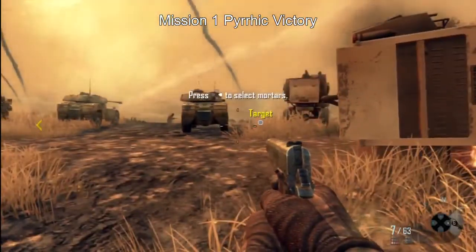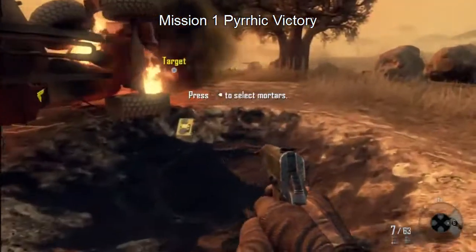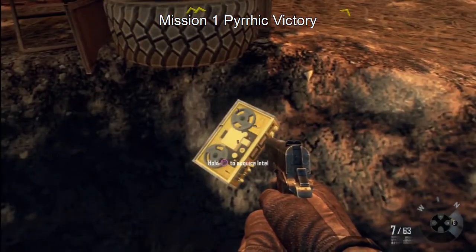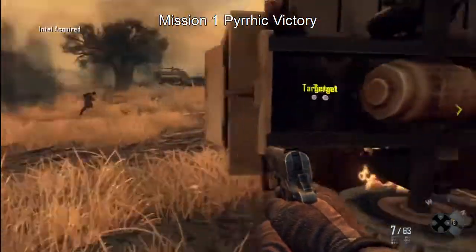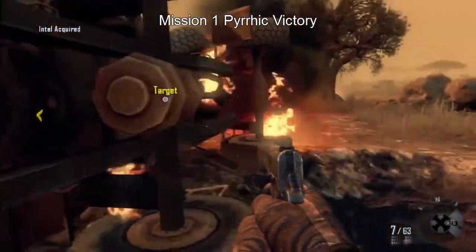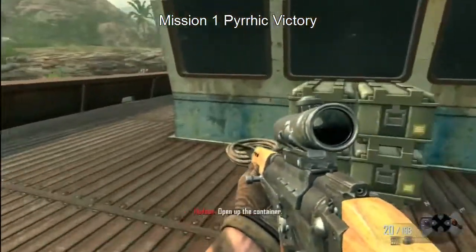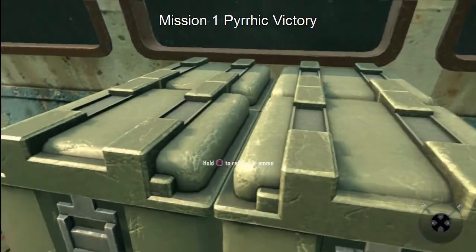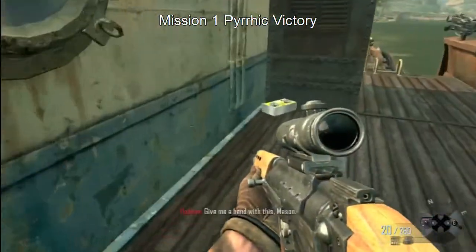Once we get our mortars we're gonna see our targets here. As we come across, we're gonna find our first piece of intel right there next to the access panel where we got our mortars. Once you clear out all the gunboats you can come to the front of the boat — we've got some ammo there.